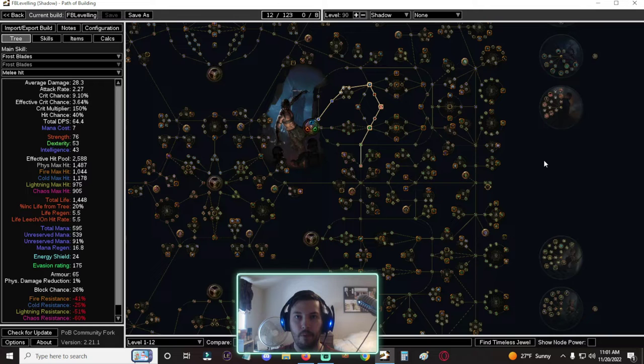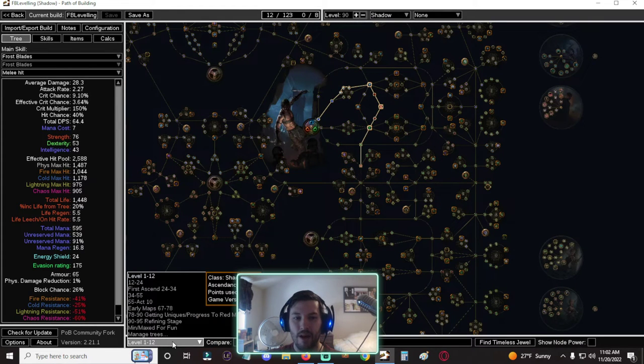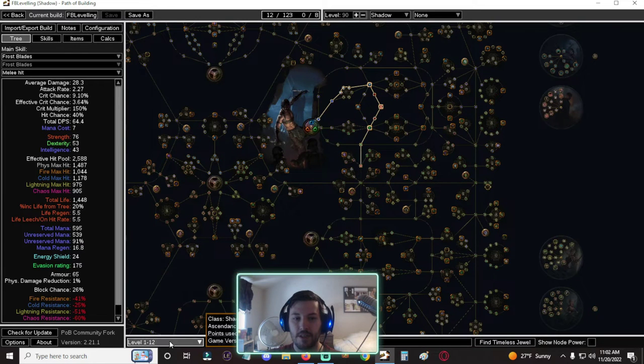This build is capable of covering pretty much everything in the game, potentially including Ubers, but that will require a lot of investment. Everything before that it will be able to take down. It's a very good all-rounder — an extremely fast mapper and quite a good bosser once you have everything set up. I'm going to have timestamps and a very extensive POB with notes covering all the different stages, including a super endgame min-maxed version.